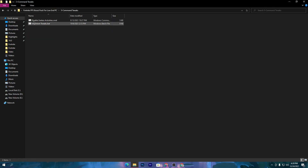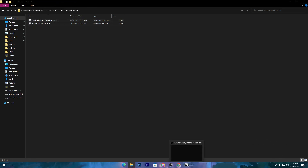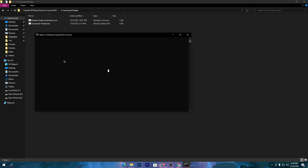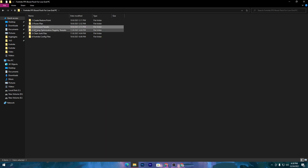Go back to the previous tab and open the third folder, which is the command tweaks. Use the CMD command or this batch file. The first one will disable all unnecessary startup services and programs for your PC that slow down your boot time and gaming performance. Double-click and open up the CMD, or press any key from your keyboard. It will run for a few seconds. Once it's done, close it out.